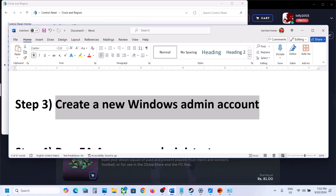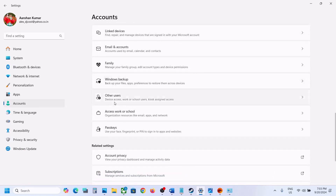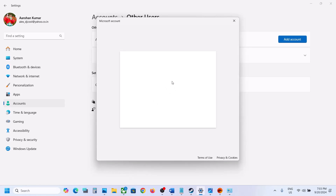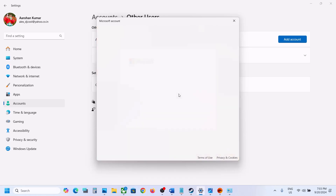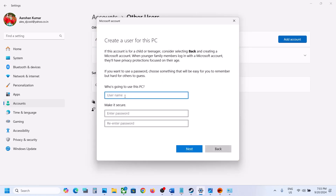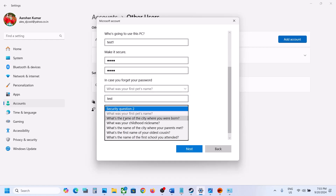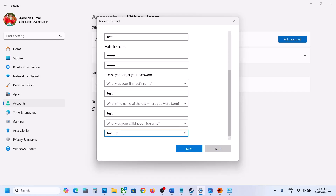Open Windows Settings, go to Accounts, scroll down to Other Users, and click Add Account. On the next page, click 'I don't have this person's sign-in information,' then click 'Add a user without a Microsoft account.' Create a username of your choice, optionally create a password, and answer the security questions. Click Next.